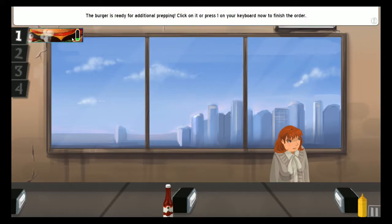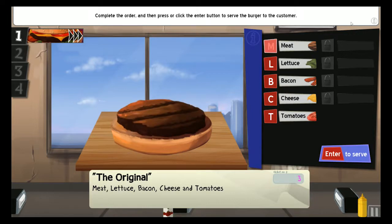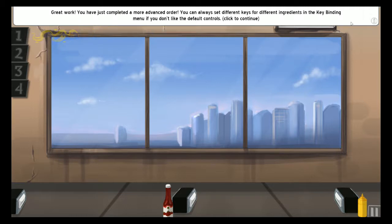Complete the order and then press or click the enter button. They want their meat, lettuce, bacon, cheese, and lettuce. Does it have to be in that order? No. Great work, you've just completed a more advanced order. You can always set different keys for different ingredients in the key bindings menu if you don't like the default controls. See? It had the blue outline - it was prepped.